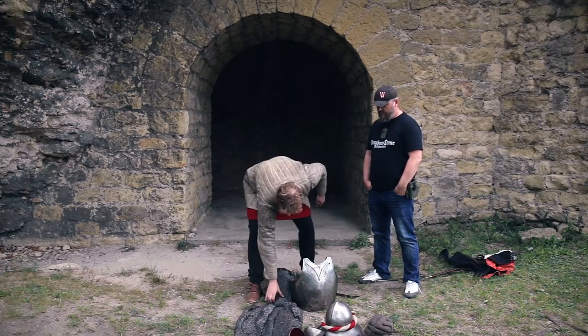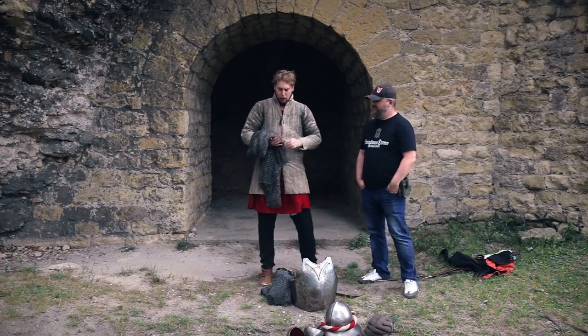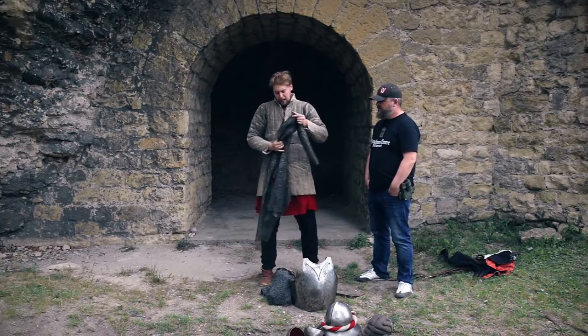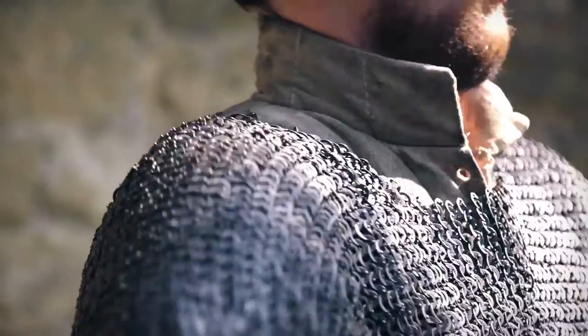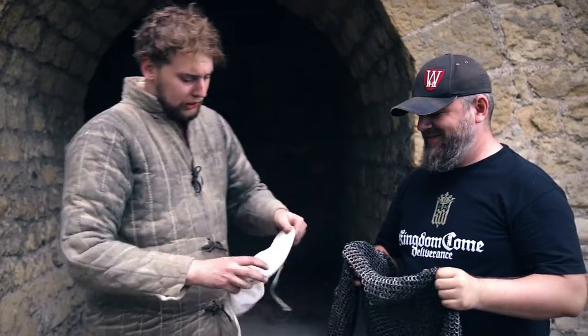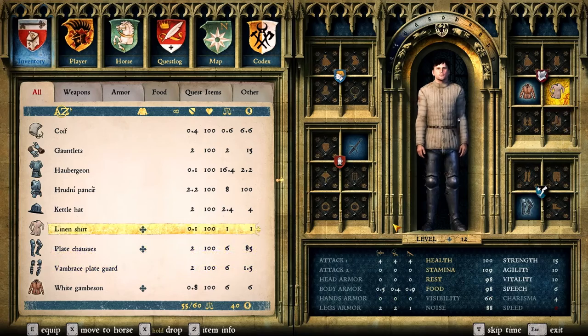The second layer is chainmail. Chainmail, for those who don't know, is a mesh of interlinking metal rings bound together. As you can see, each ring is riveted so it doesn't fall apart easily. It's quite heavy to lift in your arms, but if you put it on your body, the weight distributes evenly so it feels lighter. If you are donning chainmail for the first time, I definitely recommend wearing a coif, so you don't get your hair stuck in the metal rings.